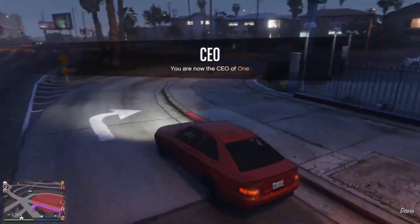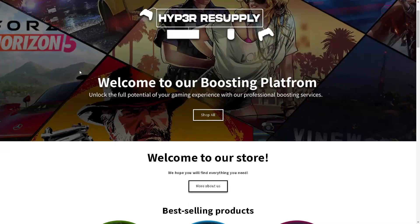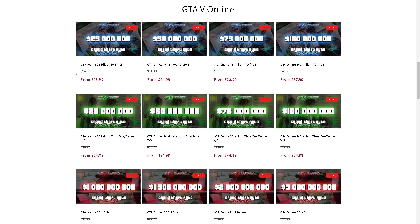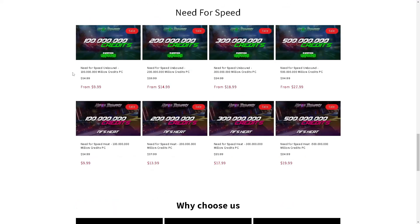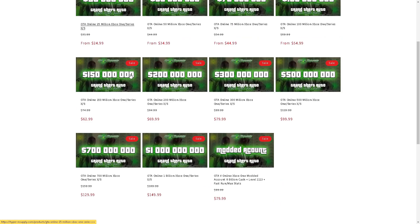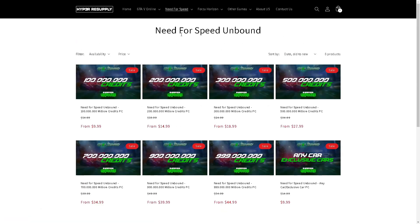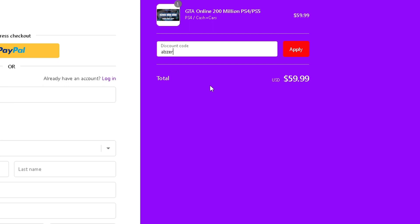But before we begin, just a quick word from today's sponsor. If you want to buy GTA 5 Online modded accounts, money and rank boosts for all platforms, then make sure to check out hyper-resupply.com. They are the absolute cheapest on the market right now and are really fast and reliable. They also provide services in games such as Forza Horizon and Need for Speed. Don't forget to use my coupon code Abzery for 10% off your order.